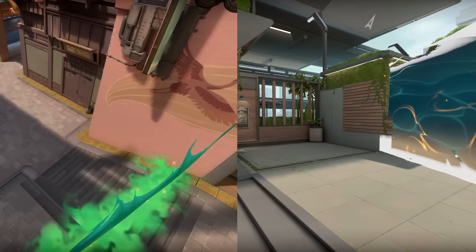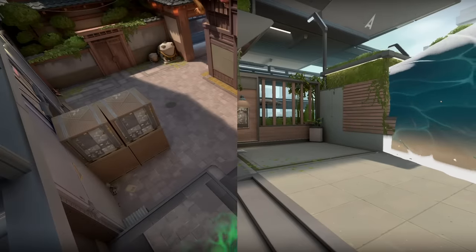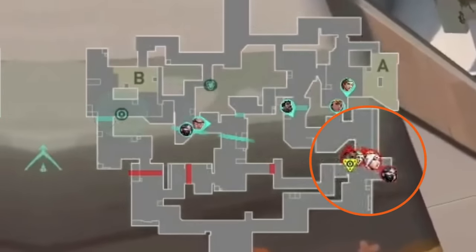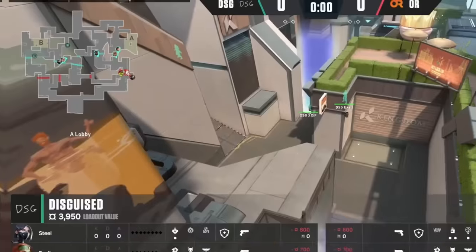This is where Skye synergizes so well with Harbor and Viper. Their walls segment parts of the map off, and you can use Skye's birds to get specific information telling you exactly where the enemies are. ORE Sports have all 5 players grouped up outside of A-main, ready to hit site fast with their double duelist comp — but they don't know they're about to run into a stack.